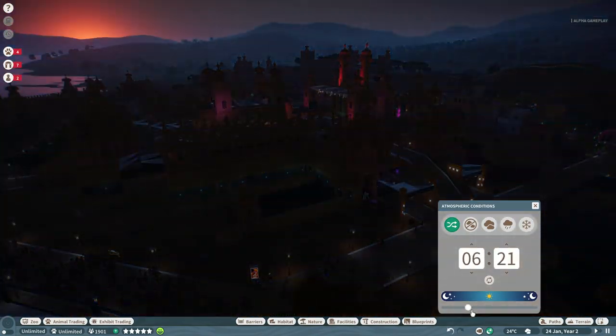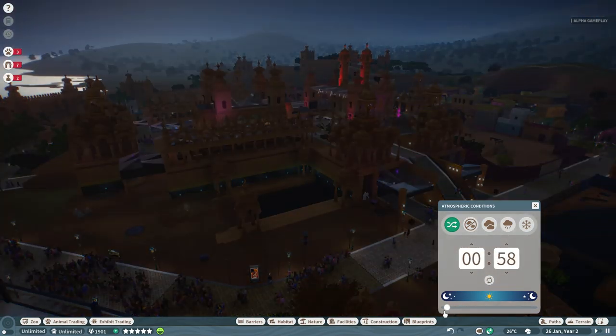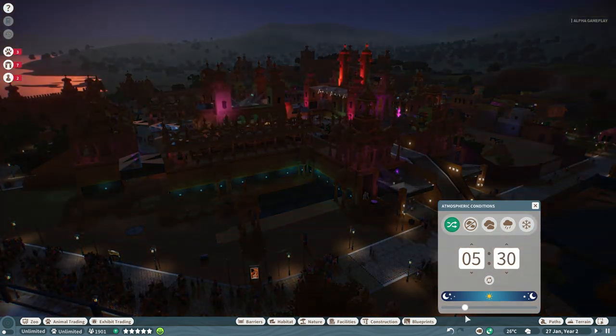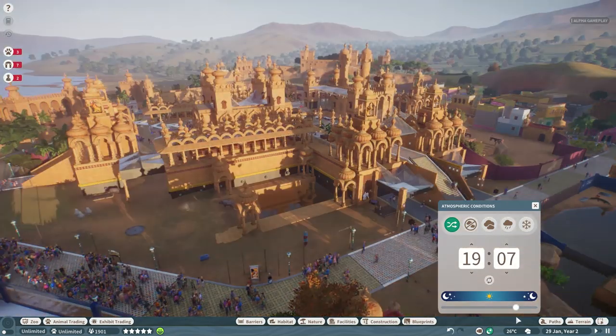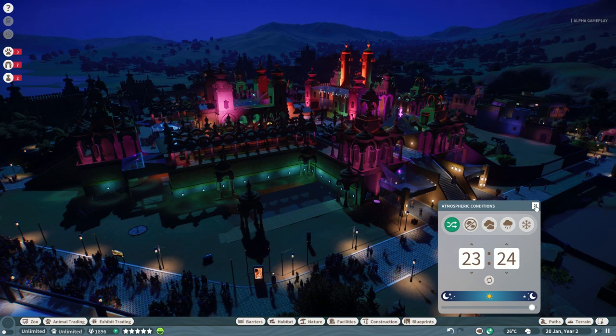It's a very short episode because basically I had a little bit of time only to check out the lighting slider. But as you can see on the screen right now, it is pretty powerful and in comparison to what we had in Planet Coaster, it is so great to finally have a slider. It is really working pretty easily.